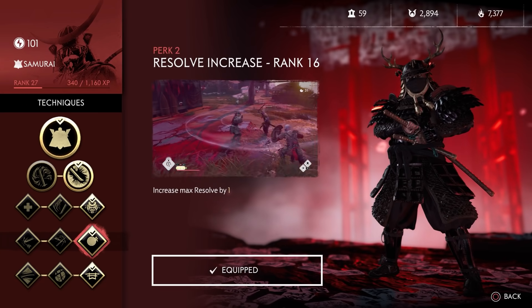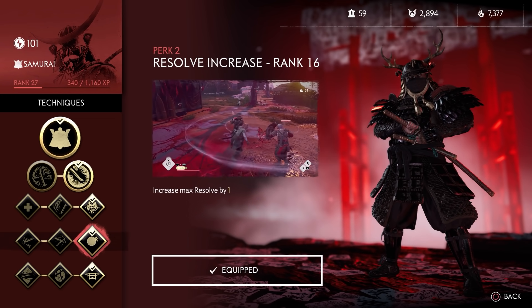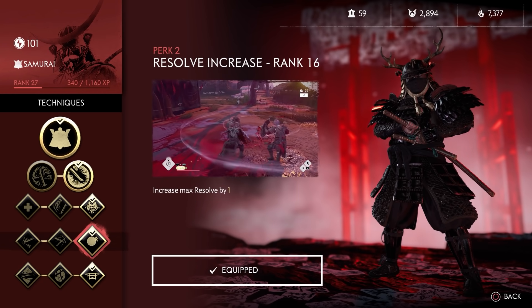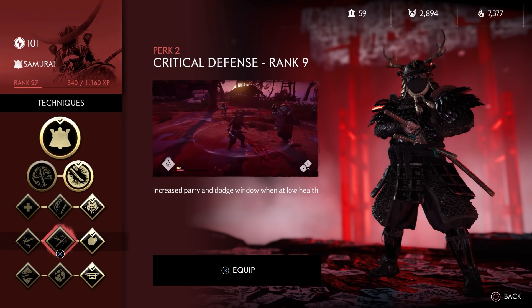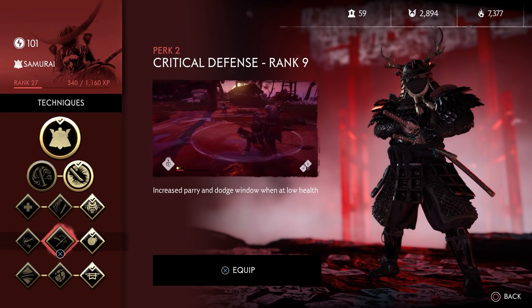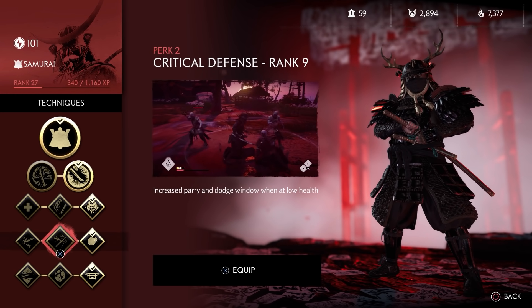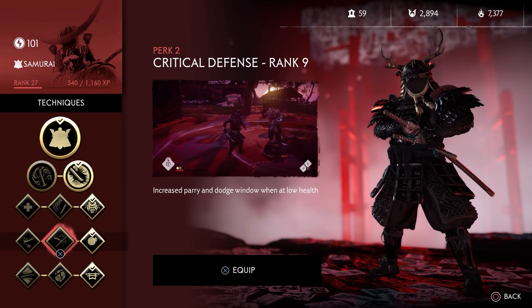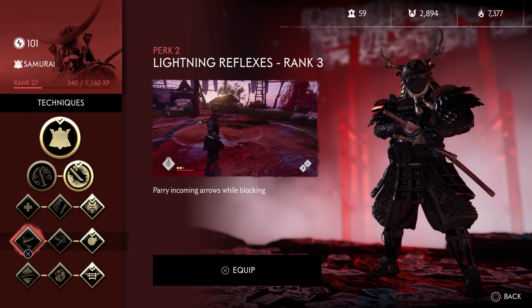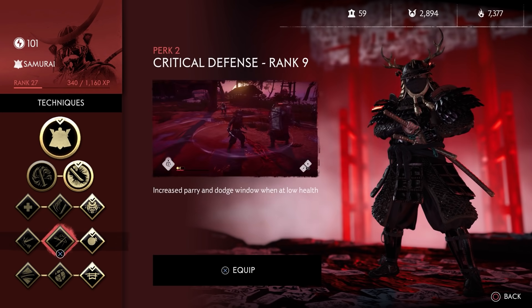On the second row, I'm picking Resolve increase to get a total of 4 Resolve available, which you can then boost through gear. Being able to parry weapons becomes absolutely irrelevant in the toughest survival waves, and you can easily dodge most arrows if you pay attention to callouts. Critical defense is solid, but with this build's healing you'll rarely be at low health, making it irrelevant. That one additional Resolve is 33% more than you already have and lets you use your ultimate more often.